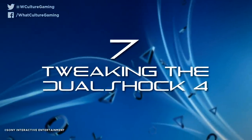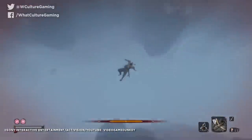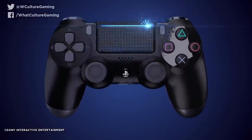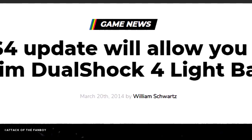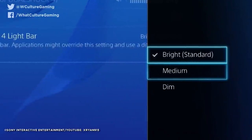Number 7: Tweaking the DualShock 4. Big, comfy, and chunky enough to make a satisfying thunk after you lose to another Sekiro boss, the PS4's controller holds some legitimate secrets. Sony did eventually add a patch to dim the brightness of the light bar. Whilst you can't turn it off altogether, it's better than nothing.